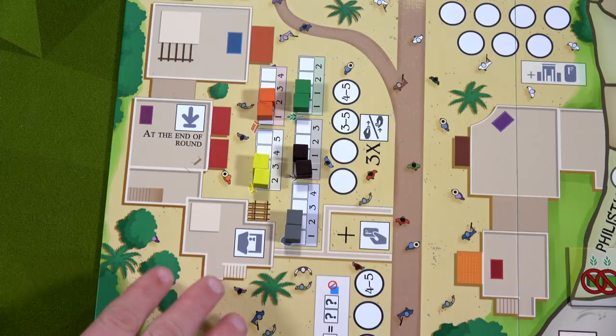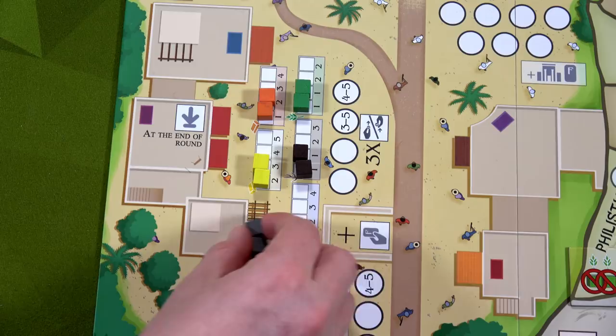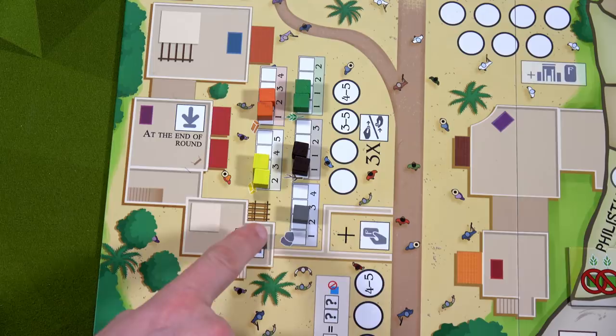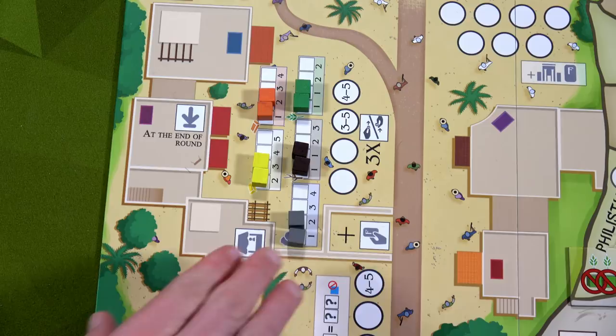Now let's set up the marketplace. The marketplace has locations for each different type of good except exotic goods. In a two-player game you need to fill the bottom two spots with specific goods — so two stone, two wood, and so on. Over on the right, it tells us how much it costs in favor to purchase these. Right now we have ten favor; if I purchase this I'd go down to nine. I can also sell goods here to gain favor.